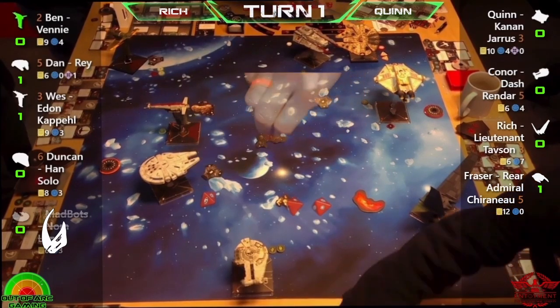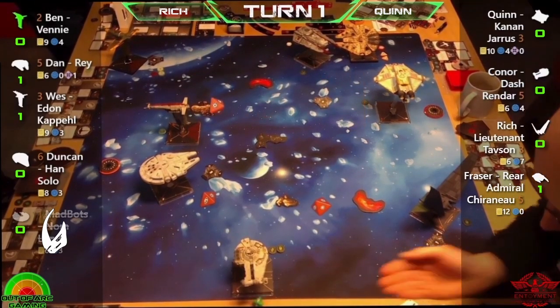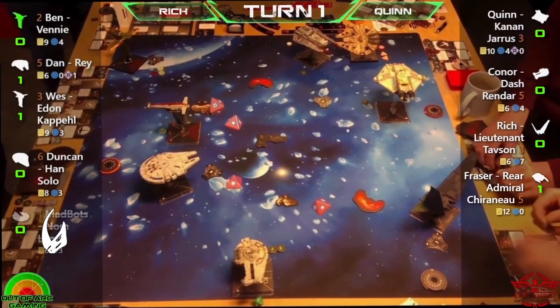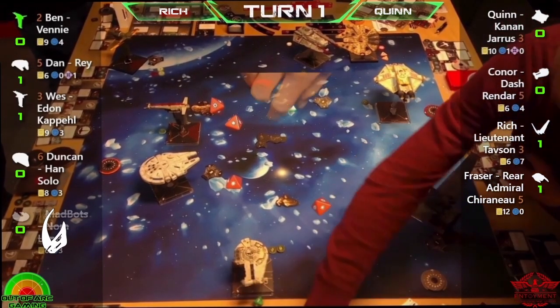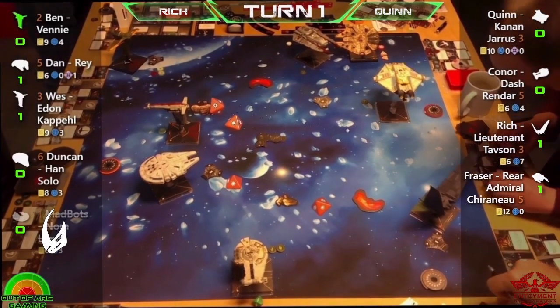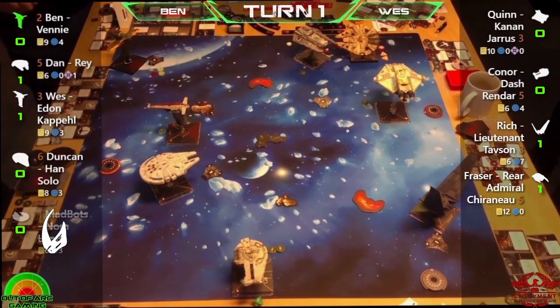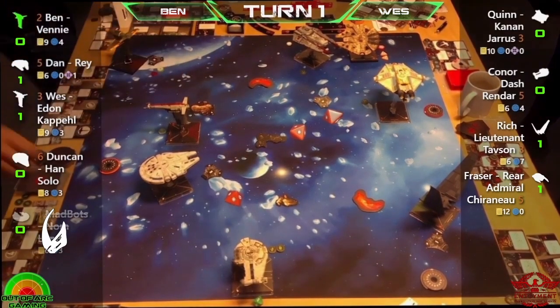Ion is going to be tricky in this format since you need three to actually ionize a large ship. That's a strong attack from Rich into Quinn — Quinn has reinforce in the front and at range three gets an evade, but doesn't roll it, so all four shields are down on Quinn. Points rapidly accumulating for everyone getting those early damage hits. Only about four ships left that are still fully healthed.